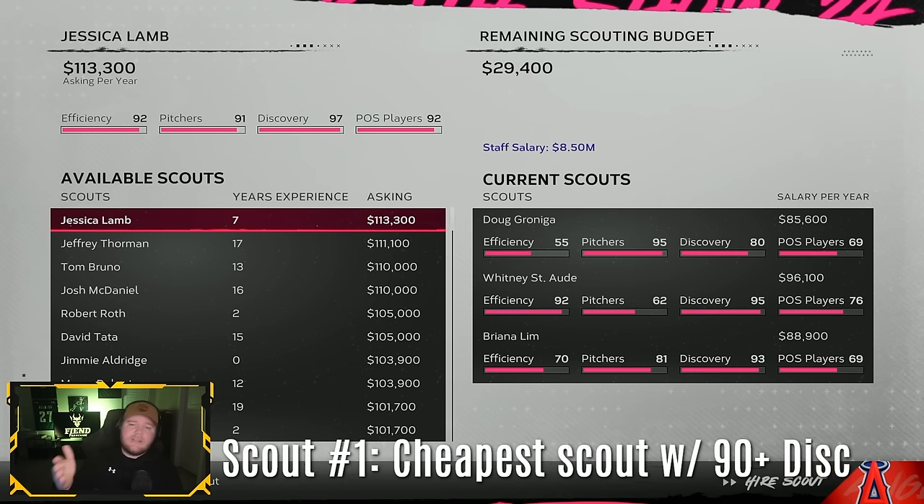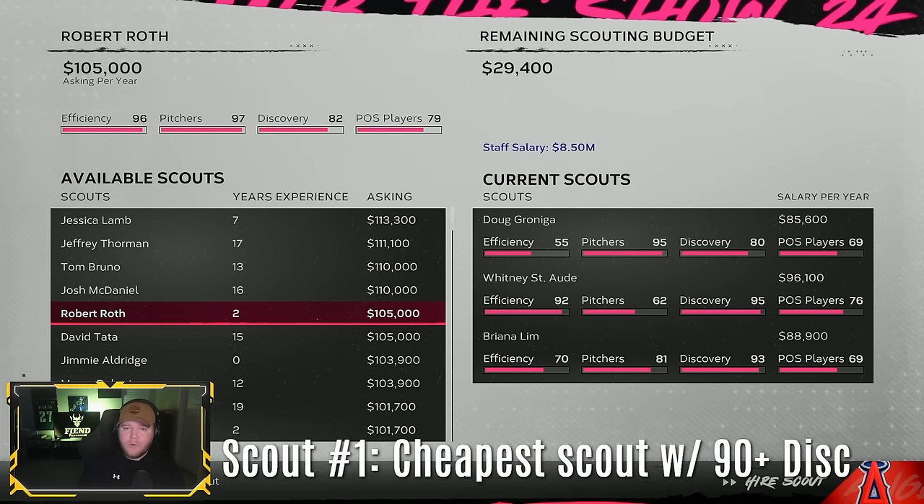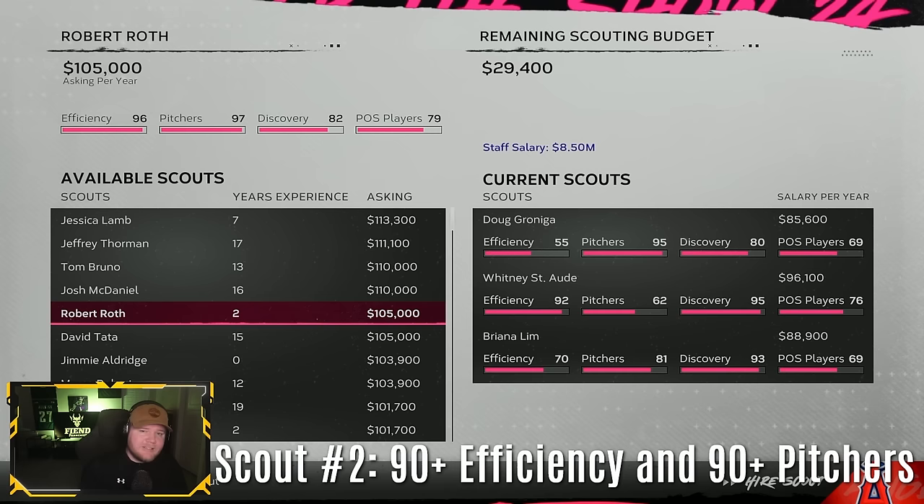With the other two scouts, you want a position player specialist and a pitcher specialist — meaning at least 90 in efficiency and the spot you're going to scout. This guy has 90 in everything; he's an insane scout. Because we're paying so much for our discovery scout, I don't think we can afford him. But let's take Robert Roth — very good pitching scout, 96 efficiency, 97 pitchers. He's going to be our pitching specialist scout, I'll put him in the second spot.